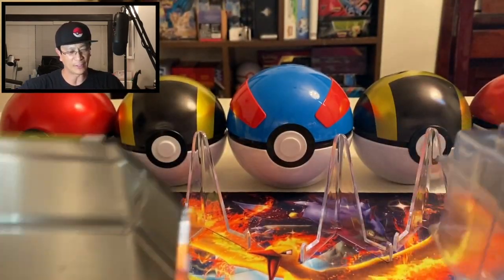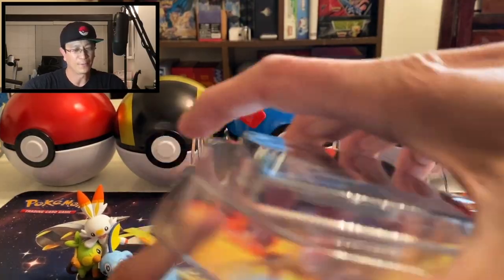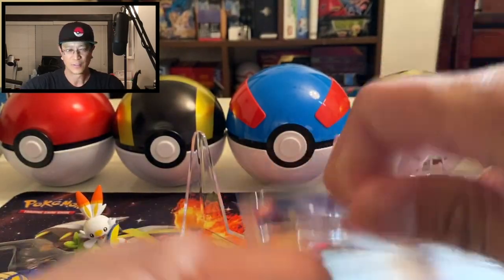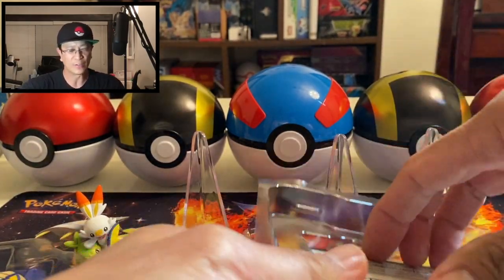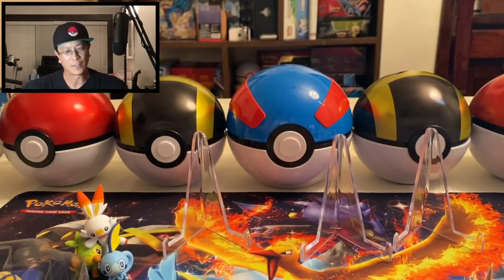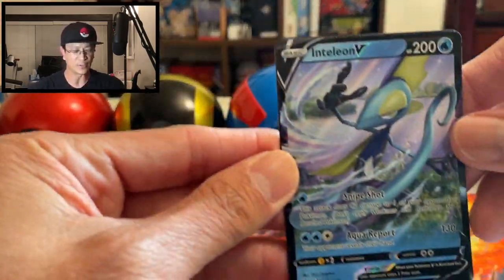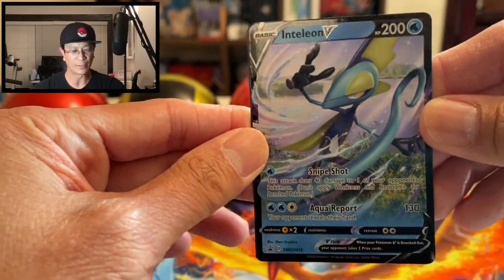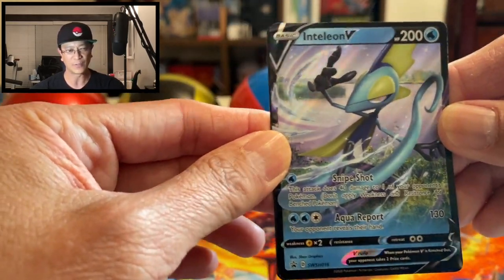There it is — the tin is empty. All right, there is your code. Free codes on my channel every time I do a video, guys. And there is the promo card — it is the Inteleon V ultra rare card. Awesome, very very nice!